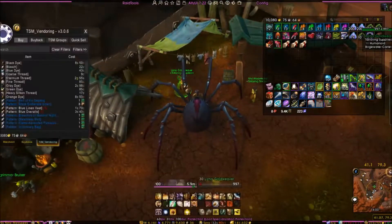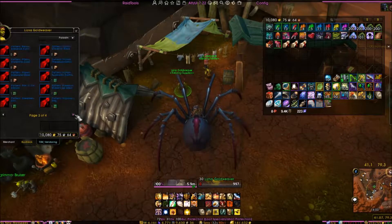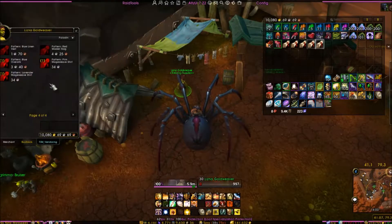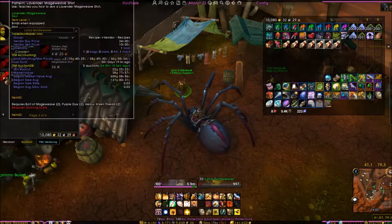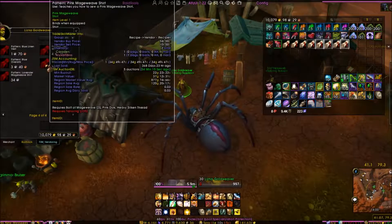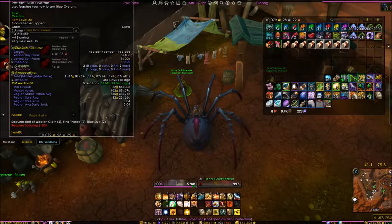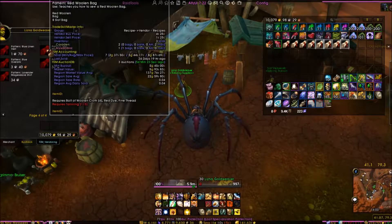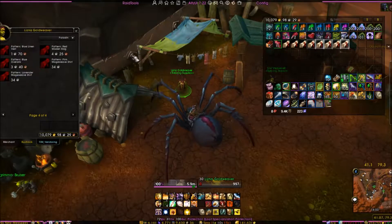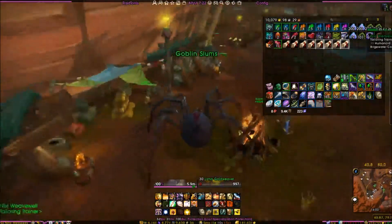We're going to talk to Lizna Goldweaver, who has five patterns: the Blue Linen Vest, Red Woolen Bag, Blue Overalls, Pink Mageweave Shirt, and Lavender Shirt. The Lavender Shirt sells for 20 to 100 gold, the Pink one about the same, Blue Overalls between 20 and 300, the Red Woolen Bag between 5 and 20, and the Blue Linen Shirt between 20 and occasionally 600. They're worth picking up.